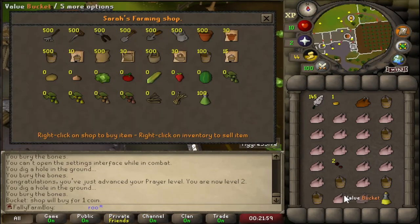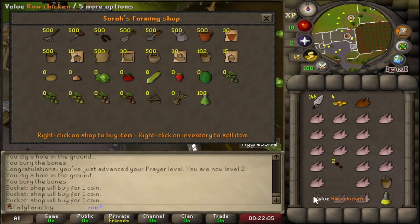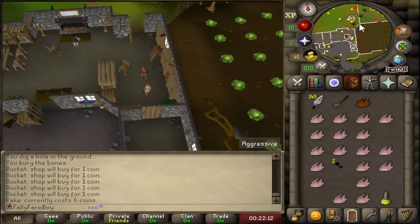Here I'm selling off my buckets to make enough for my rake - I need six coins. One more... there's six coins. Let's purchase our rake and start our farming grind.